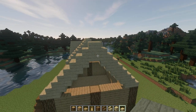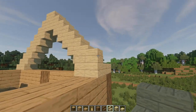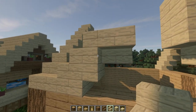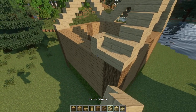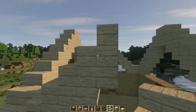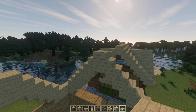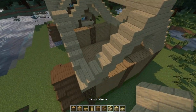When you finish the left and right side, we can start building the same thing for the front and back side. Just do the same thing here, but it will be a little bit smaller than the other sides. When you're done, select your birch slab and connect the left and right side like this. Now all you need to do is merge the stairs, just follow my steps carefully.